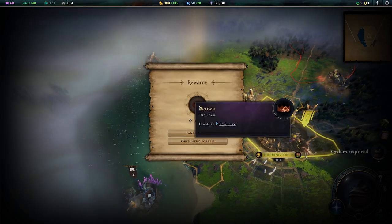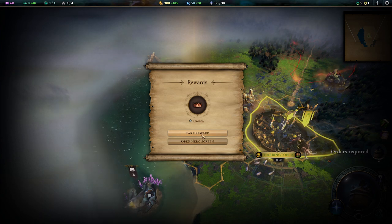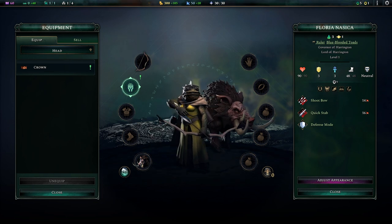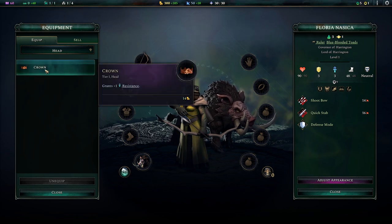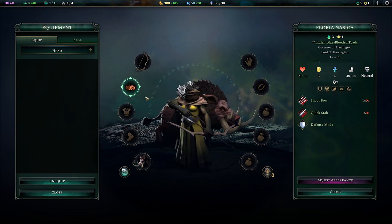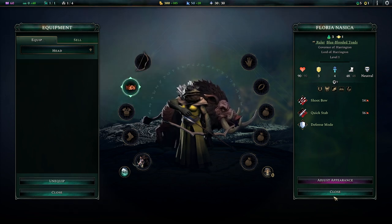I could use my hero or my explorer to pick that up, but since every item we pick up goes into a global pool from which we just draw, you don't have to pick it up on the hero you want to use it with. We can just pick it up with our explorer. We picked up a crown which will grant us plus one resistance. We could just take it or we can click immediately on open hero screen. The game helpfully tells us there's something new - click on me. Then we click on it and we can equip it.